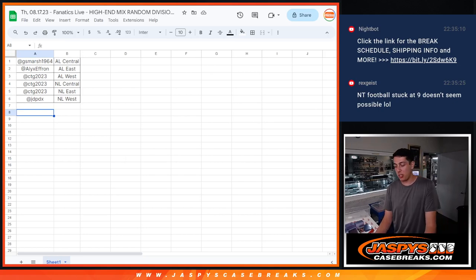What's up guys, my group of Jaspi's doing a quick recap for our high-end baseball mixer, Random Division. It was a box of 2021 Immaculate, 2022 Dynasty, 2022 Sterling, and 2022 Gilded Collection.